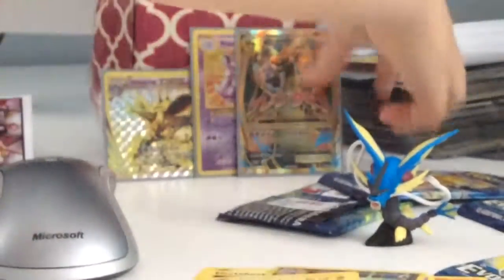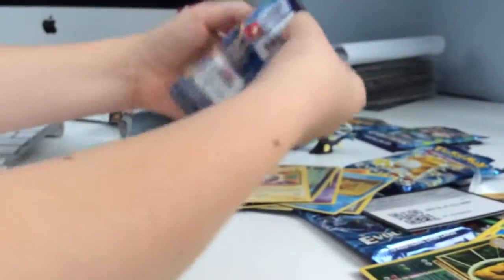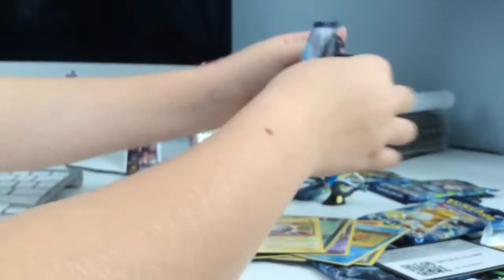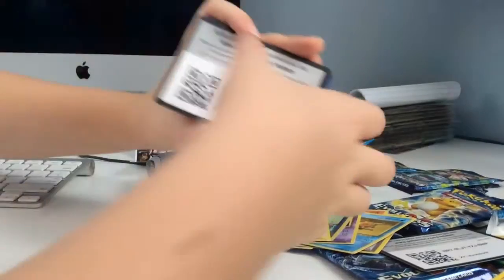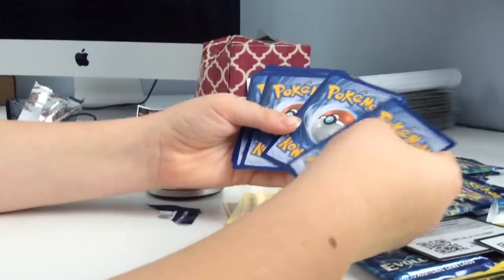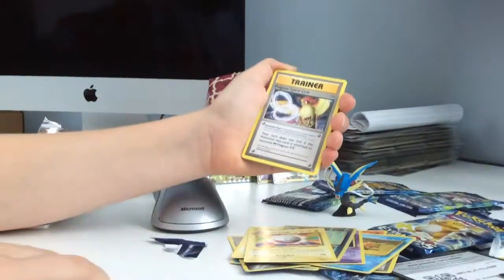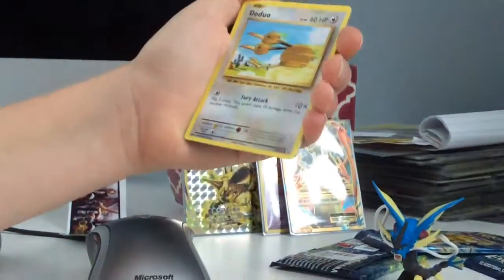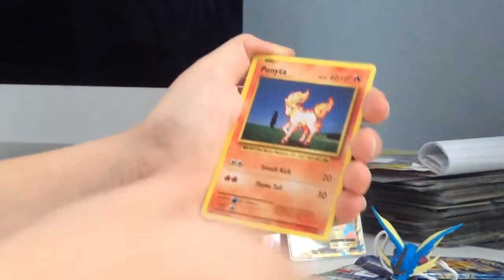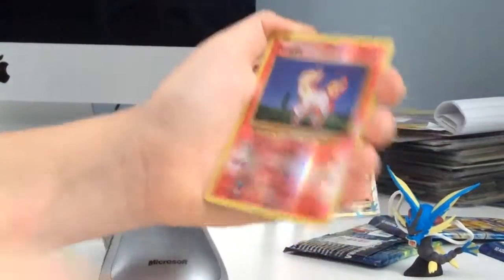Now we're going on to the Charizard pack — I've been wanting to open that one. Look at this, guys — we got the Mega Charizard on the pack art, and that's what's right there. What are the chances of pulling another Mega Charizard? Something I've noticed in the Pokémon GO game is that a lot of Pokémon that aren't good in the real card game are good in Pokémon GO. Anyway — 1, 2, 3, swap. We have a Porygon, a Trainer Pidgeot Spirit Link, a Nidoran, a Pikachu — look how cute it is — a Doduo, a Ponyta, a Nidoran, a Seel, a Holo Ponyta, and a Beedrill.